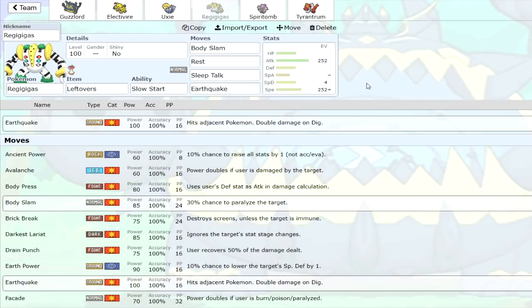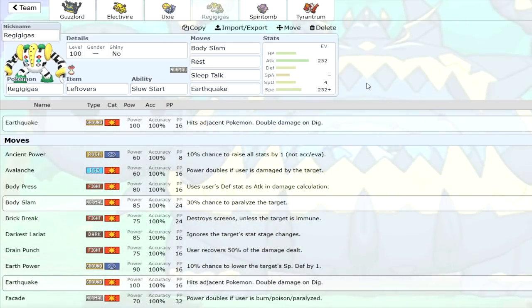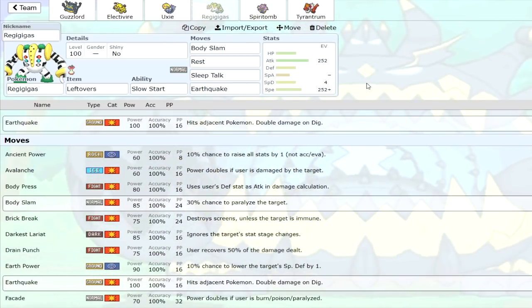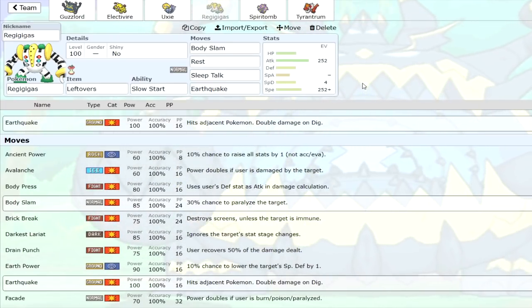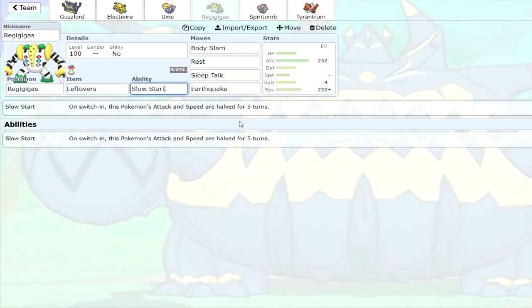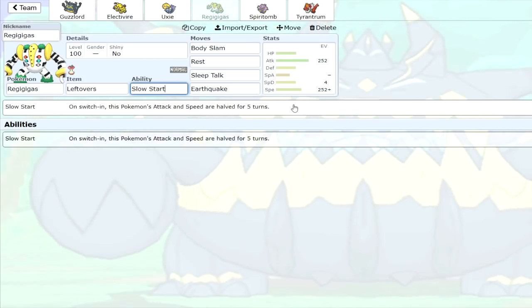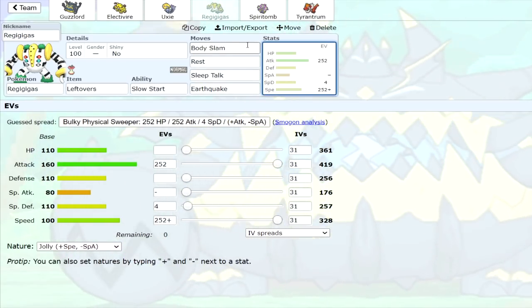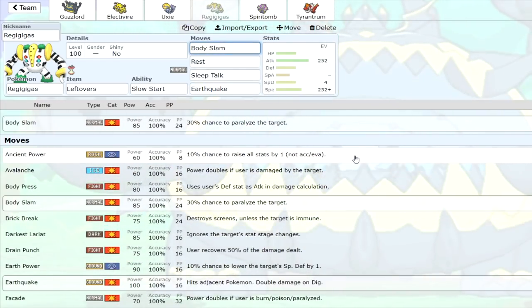Next we're going to be taking a look at Regigigas. This thing has always been cursed by its terrible ability, but now it has a couple of ways to alleviate that. It gets access to Protect and Rest, which are very good moves for stalling turns. So a sample set: Rest, Sleep Talk, Body Slam, and Earthquake. You can normally take hits fairly well, so you stall for a few turns to get rid of your Slow Start ability — which halves your attack and speed for five turns — and then you can do some massive damage with Body Slam and Earthquake. Unfortunately Return and Frustration are not in this game, so Body Slam is kind of the best you can do, but that's not too bad — you've still got a very good attack stat.